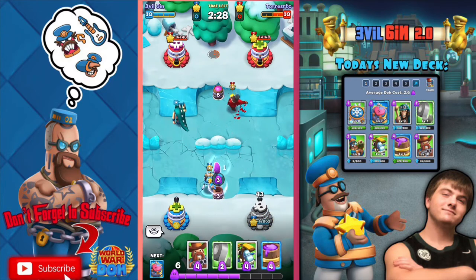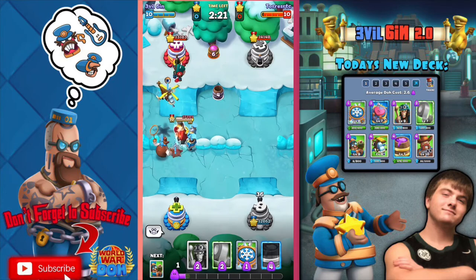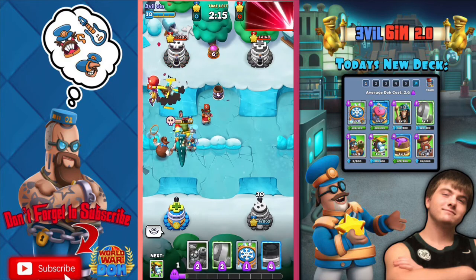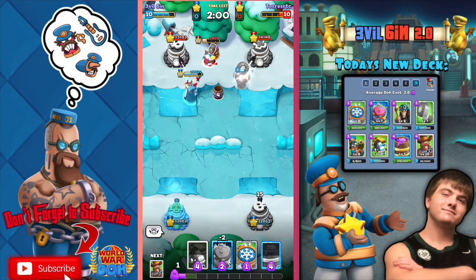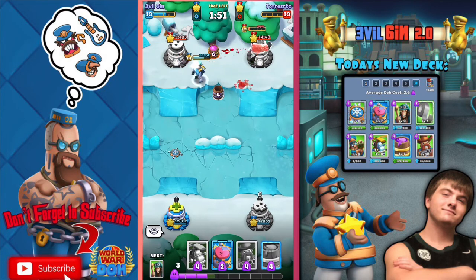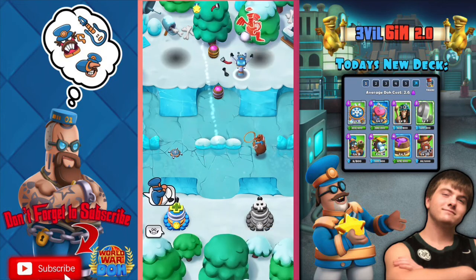Mini Mander is on the field — hopefully we can track the opponent back with Sheriff Justice. The Choppa is like a Gatling gun in the sky. We almost got them right there with the Mini Mander and the duct tape combo — and we did get them!